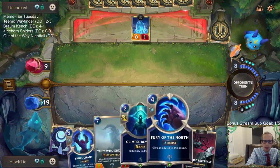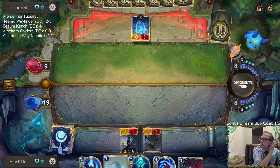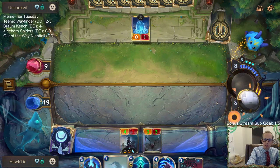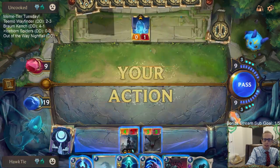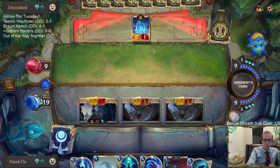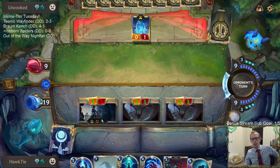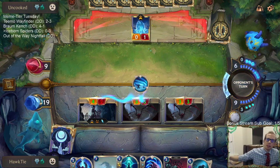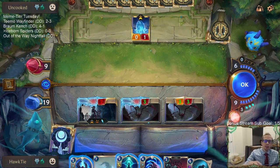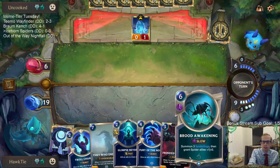We have a Glimpse Beyond — now we're talking! That was not something I expected at all. They're in a little bit of trouble — they're at nine and just passing to me letting me go to attacks. I will gladly go to attack and put another three-three into play attacking. There's not really tribes in Runeterra — only a couple of cards care about card type, like dragons and elites and spiders, but not very many.